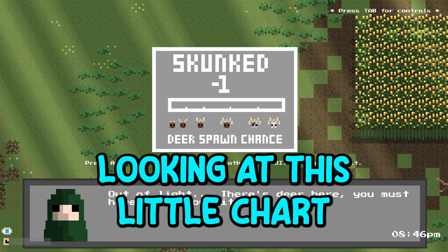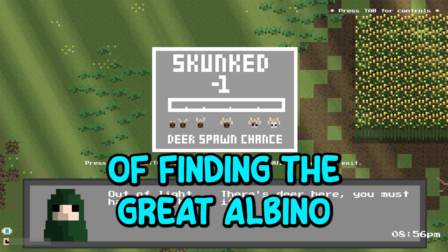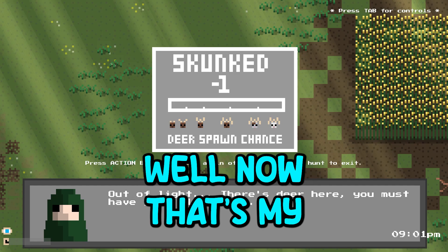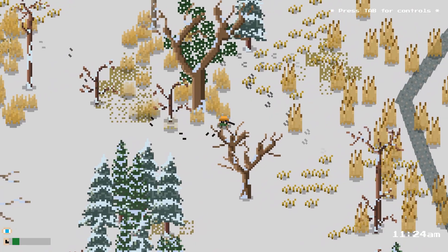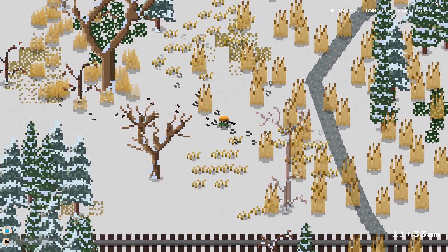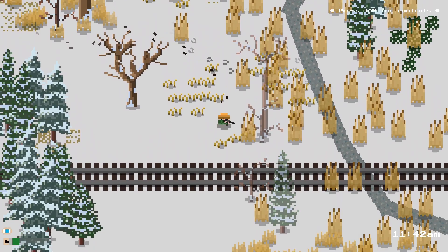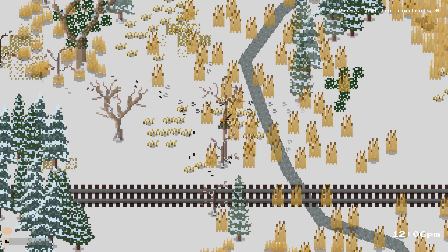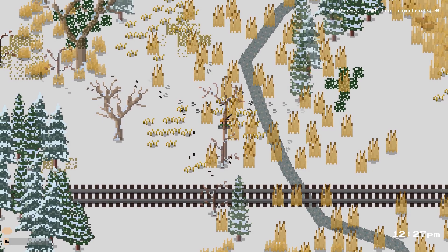In this game, looking at this little chart, the more successful hunts you have in a row, the better chance of finding the great albino. Well, now that's my challenge for tonight. A snow map — I can see that the wind is going from right to left, and we've got some deer tracks straight away, which is really good. I believe they're going to be hanging out at this river, so I'm going to climb this tree. I'm going to fast forward time and hopefully the deer come from the top right. I'm guessing those are three deer — those brown patches. Let's fast forward.